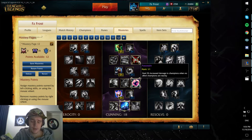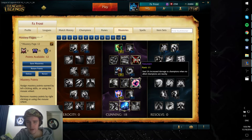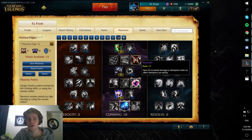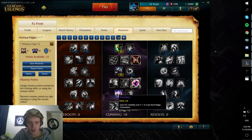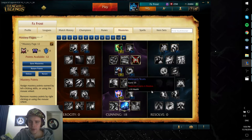Then you take Assassin because with the way I build Amumu, this is going to give you a solid damage increase. You might get yourself in a 1v1 or even a 1v3 situation with a good Amumu ult, and it's going to give you that nice damage increase. Then Merciless for extra damage, and Dangerous Game for some extra sustain if you one-shot people — helps you survive a bit. And then Precision, Magic Pen, and Thunderlord's Decree for the extra burst damage.